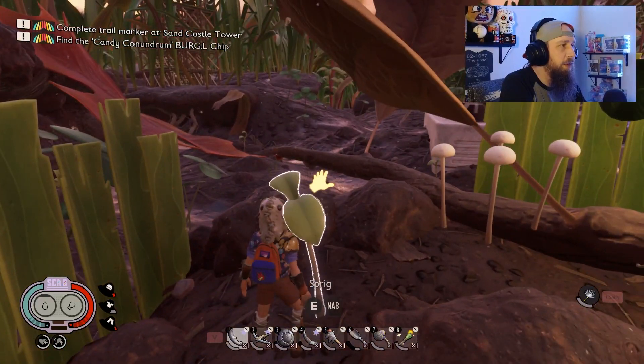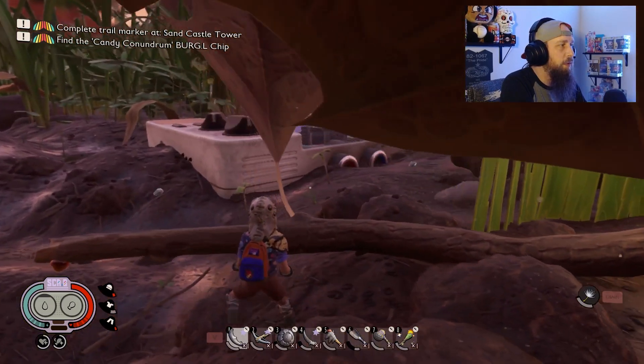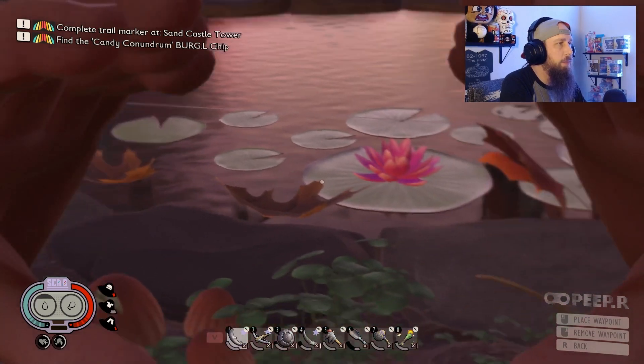We're gonna jump over to our second base over by the pond. Before we get there, I wanted to show you guys something I was doing early on dealing with these wolf spiders — I built a little contraption to kind of trap them in, with a little door so I could sit there and shoot arrows at them. Back then, wolf spiders wouldn't really do anything; they'd just kind of sit there and take it. Now they run out and come chase you, and you may see that in some of my previous videos.